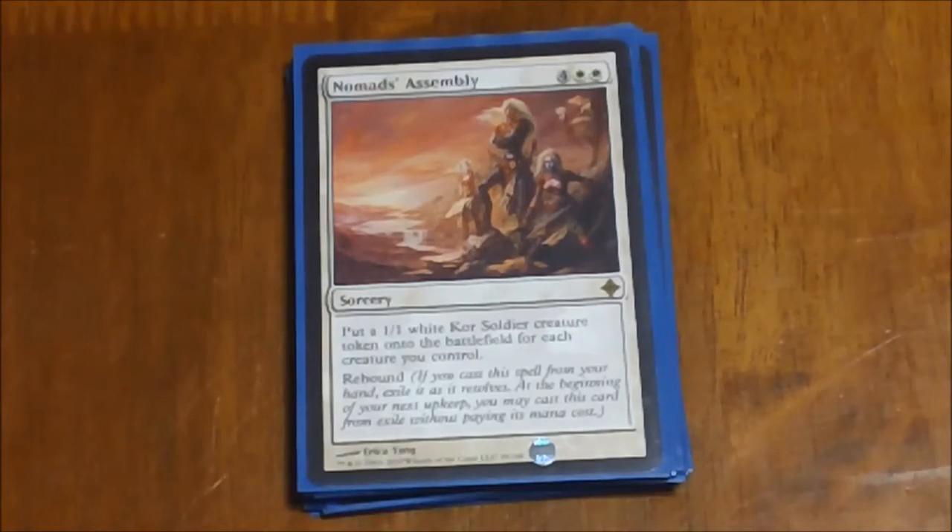Nomad's Assembly is another mass token producer. It gives you a 1/1 white kor soldier for each creature you control, and it has Rebound. It's got a moderately high casting cost of six, but the fact that it goes off twice is what really sells it — you're going to double the number of creatures you have in play by putting out these tokens, and then on your next turn it plays again so you double that number again. In the end you're getting four times pretty much what you had on the table. Really makes up for its casting cost.